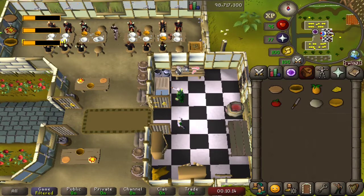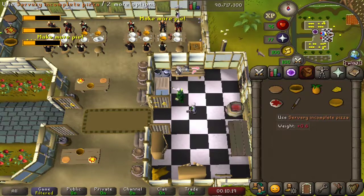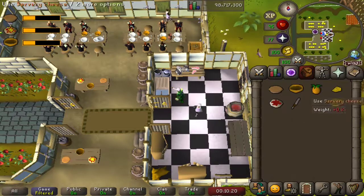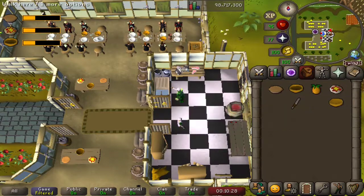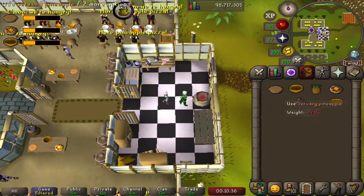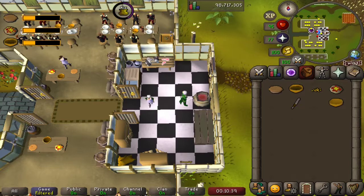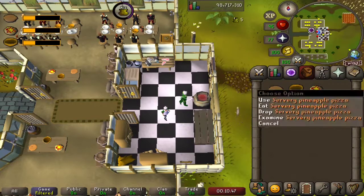Next we need the sauce on the base of the pizza, so we add our tomato to get an incomplete pizza. We'll use our servery cheese on our pizza to get an uncooked pizza, then cook that on our clay oven — beautiful, now we have a plain pizza. To make it pineapple, we use our knife on the pineapple first. Here we don't have the option of pineapple chunks or pineapple rings — we simply get servery pineapple chunks. Adding those to the pizza gives us our servery pineapple pizza.